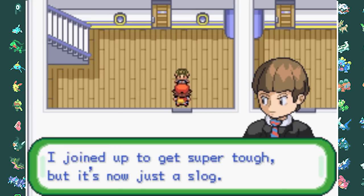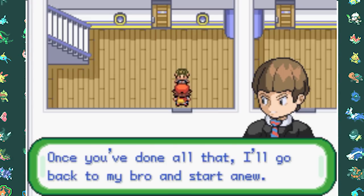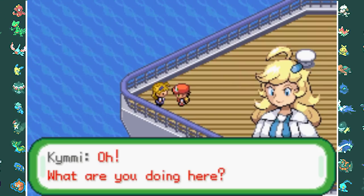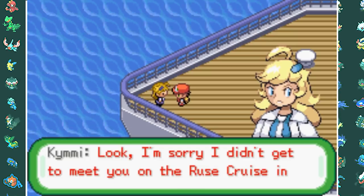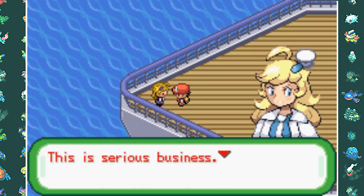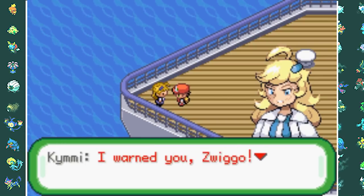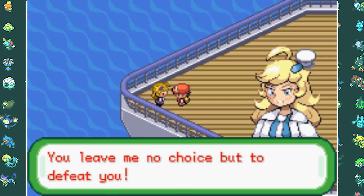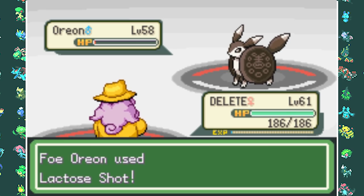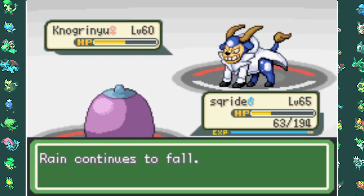After the battle, Lil Bro tells us he's going to quit Team Karma and search for his brother. He says the boss is waiting on the top deck. After more puzzles, we finally meet the boss of Team Karma - and it's Kimmy. She apologizes for not meeting us on the cruise and wants to make it up to us, but first wants us to leave since she's doing important business. We refuse and she gets angry, wanting to fight us.